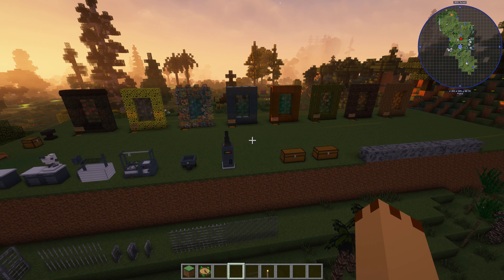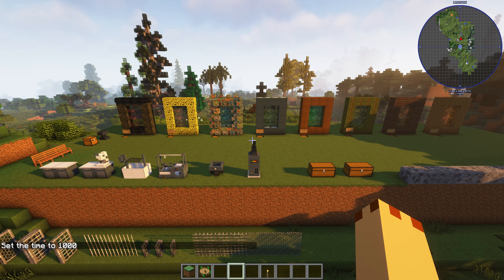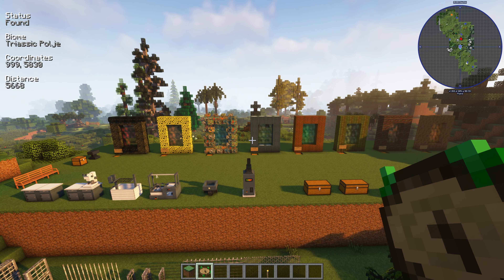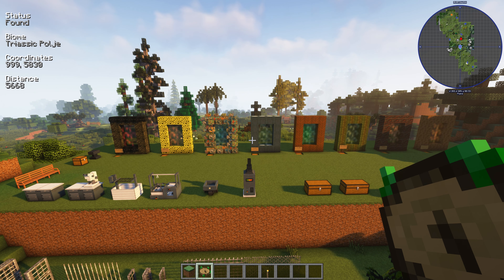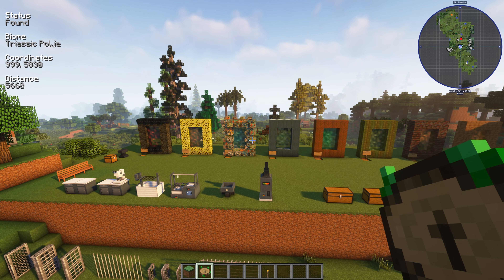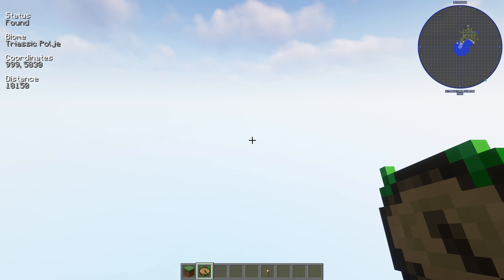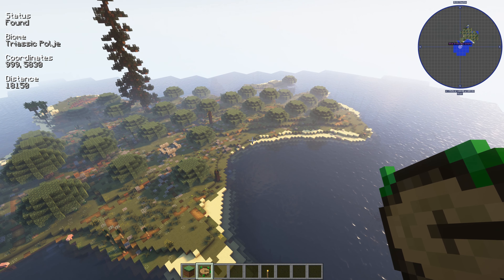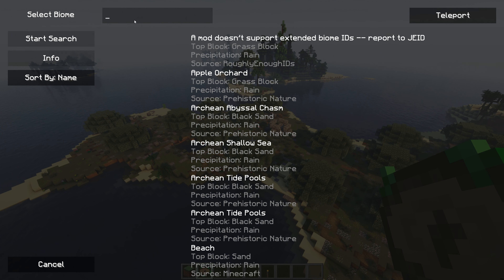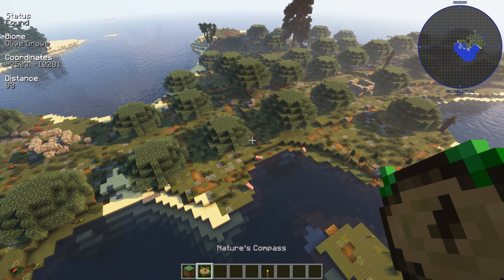We're going to be quite short on the biomes because there's so much to see. You need to download a wonderful mod called Nature's Compass, because when you go to different areas you need to find particular biomes to find particular creatures. I've also got Journey Map. We're going to go and see the new Olive Grove — there is a new Olive Grove in the overworld. You can just search 'Olive' and find it straight away, then click to start the search.